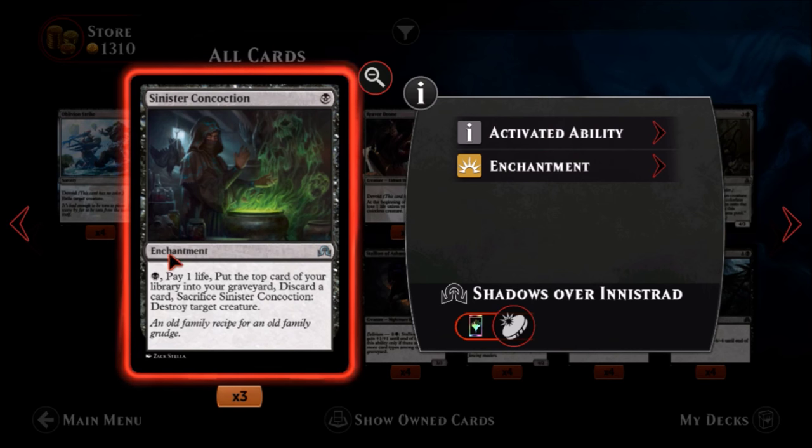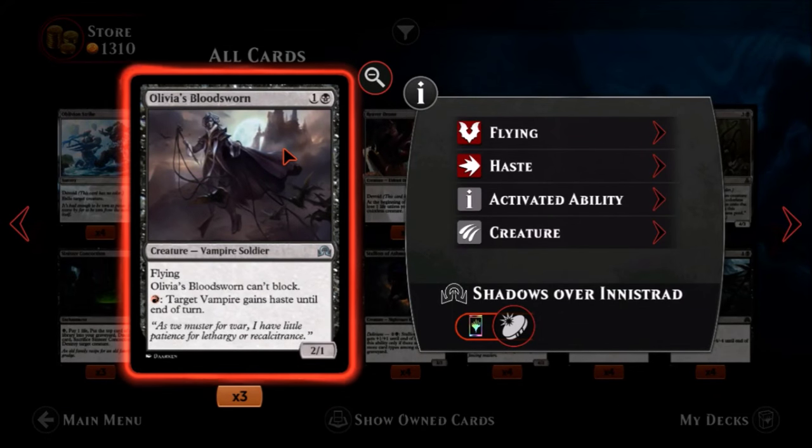Sinister Concoction — one black, an uncommon enchantment. You pay a black, pay one life, put the top card of your library into your graveyard, discard a card, sacrifice Sinister Concoction, and then destroy target creature. That's a convoluted way to get rid of one creature — you're telegraphing it because you have to pay first. The only way you'd surprise someone is doing it all in the same turn. Two mana plus all this other stuff — I'm not sold on it.